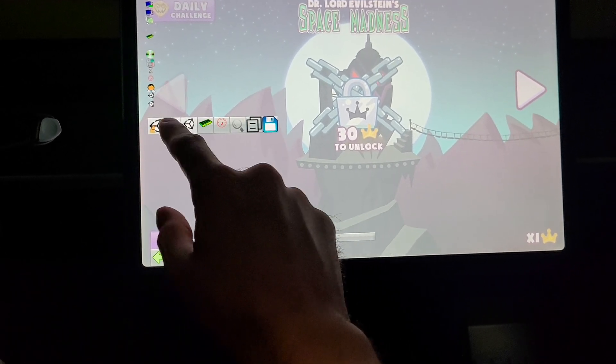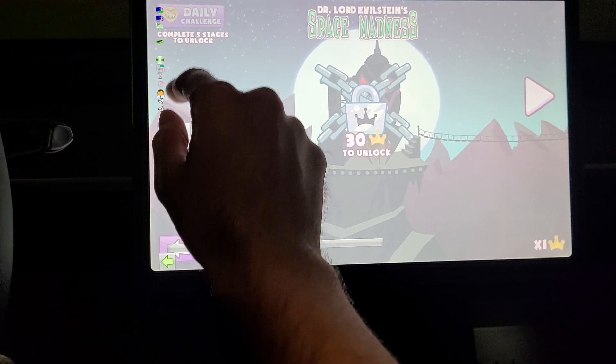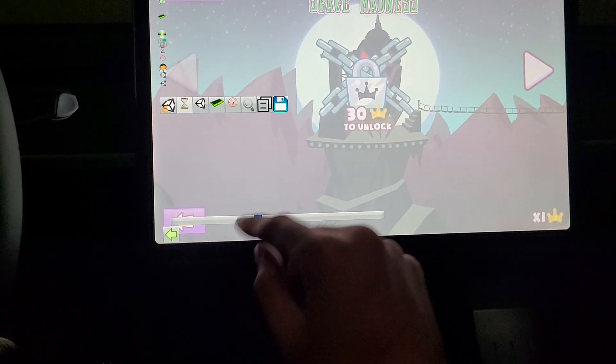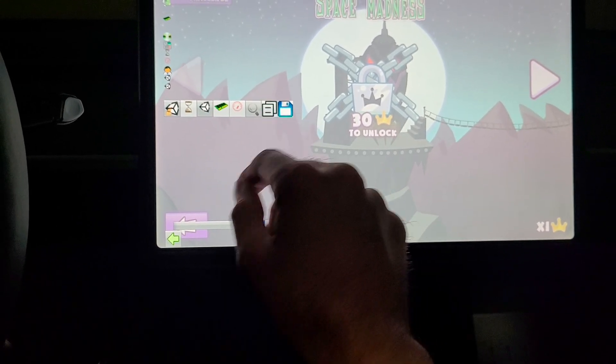I have no clue what these buttons do. Hopefully this doesn't mess with the car. It's like some weird overlay — like game settings or something. Like back end, I don't know.